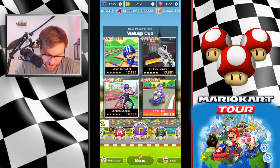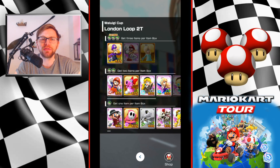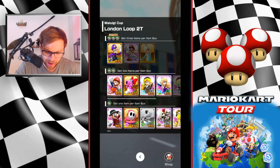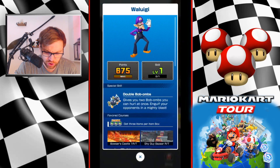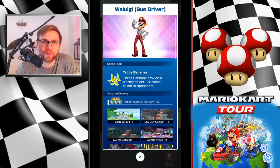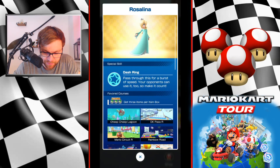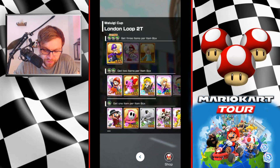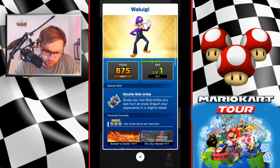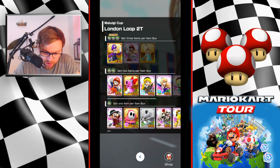For London Loop 2T we've got two supers and one high end. These are rarer supers so hopefully you will have been fortunate enough to pull one from a pipe. Don't worry too much if you don't have any, because if you do have gems you can have a good chance of pulling Waluigi Bus Driver and Rosalina from these pipes. I'm currently going in with Waluigi, but hopefully when I pull one of them I'll switch it up for either Dash Ring or Triple Bananas.